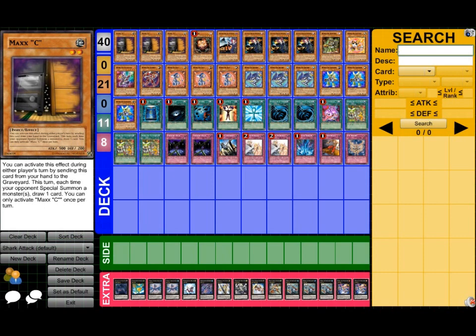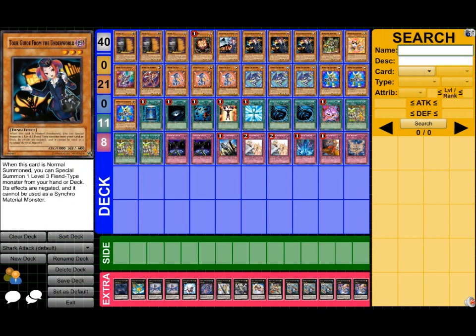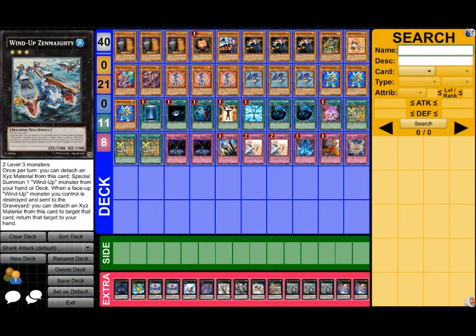First off, triple Maxx C — you have to play 3, it's way too good, it just does its job amazingly. One Sangan, Tour Bus, and three Tour Guides — it's your engine for the Tour Guide engine, so you have to play it. Tour Bus just does wonderful things, especially with this card.